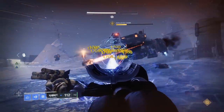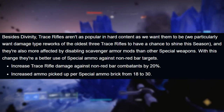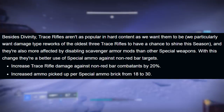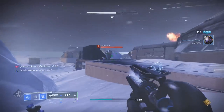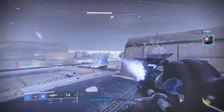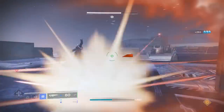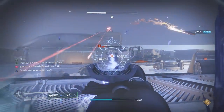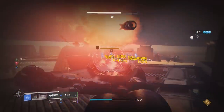Take all of that, then consider that trace rifles were buffed earlier this year to deal 20% extra damage specifically to non-red bars, as well as having their ammo per brick nearly doubled. And you have yourself an exotic that can add-clear via slowing and freezing, playing into every stasis build under the sun, melt extremely high health bars when in a pinch, and substitute as a primary weapon with subsistence for a double special loadout. Agar's is outright insane — I 100% feel it deserves that S-tier spot.